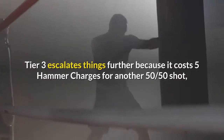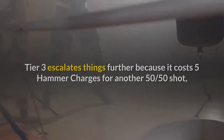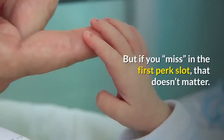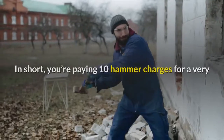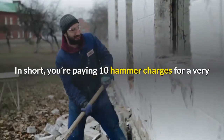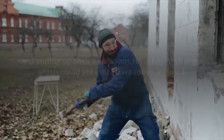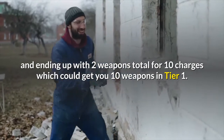Tier 3 escalates things further because it costs 5 hammer charges for another 50-50 shot, the only benefit being that if you win that coin toss, the weapon will have 2 perks in the final slot. But if you roll poorly in the first perk slot, that doesn't matter. You're paying 10 hammer charges for a very similar situation to the already bad tier 2 50-50s, ending up with 2 weapons total for 10 charges — which could get you 10 weapons in tier 1.